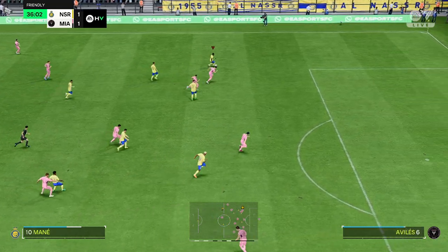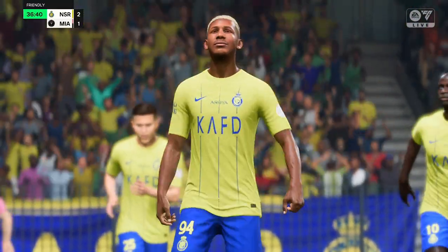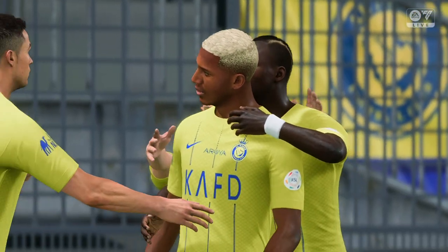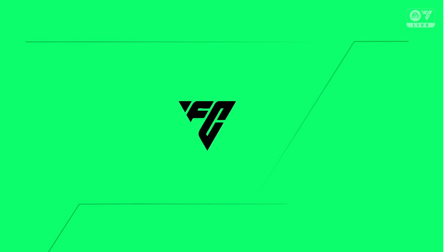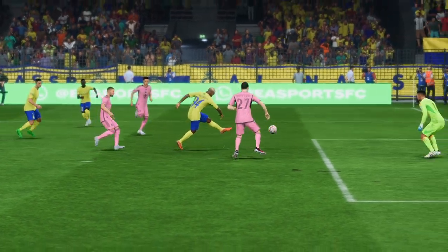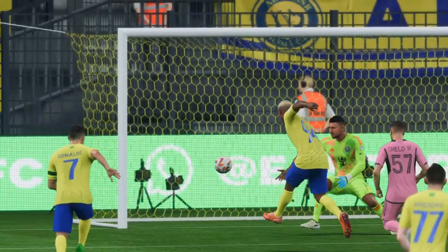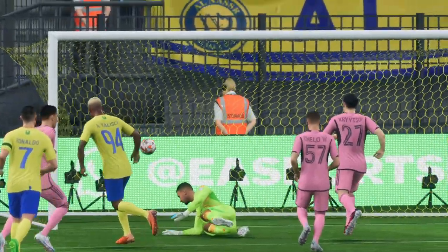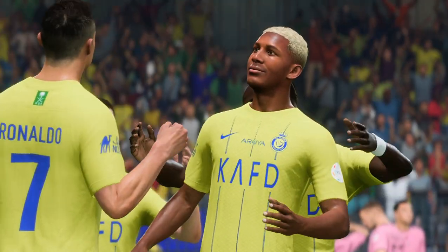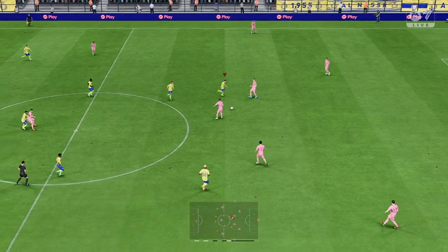Now there might be a chance as they keep it moving — it's on Talizka — it's there and into the lead they go! Here we can see it again: a simple finish it may be, but it's all about the movement in the box, just finding that yard or two of space — that's what makes it an easy finish in the end. The game restarts with the score now 2-1.